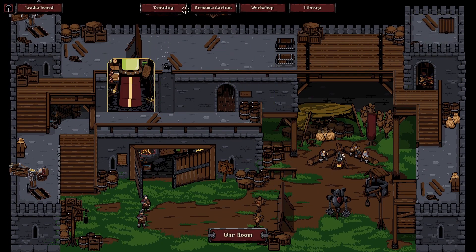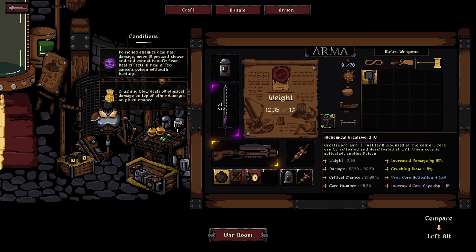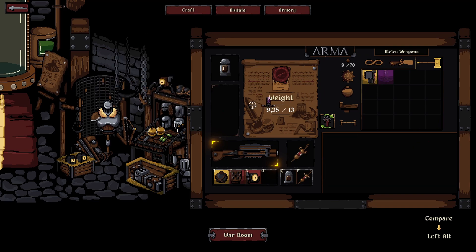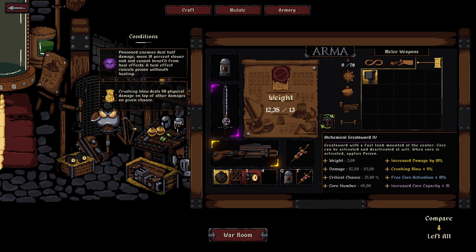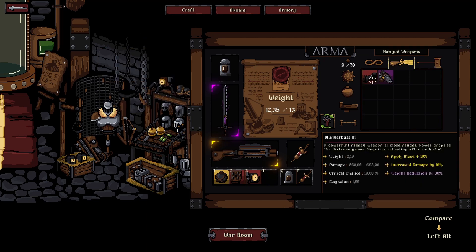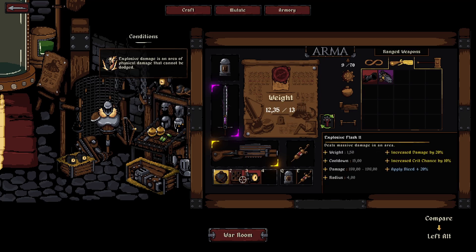For the clockwork spider: you can make it deal acid, leave burning oil, or have it walk until it reaches a target then explode - or the version I use which explodes into coal traps. Going to equipment - you see the weight limit and you can change your gear here. We've got the Alchemist Greatsword tier 4 with extra crushing blow, increased damage, and increased core capacity. Our blunderbuss tier 3 deals huge damage but only has one shot before reloading. I'm using the repeater crossbow and I have a minigun but need more weight capacity to equip it.